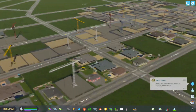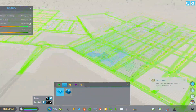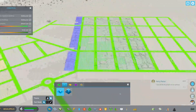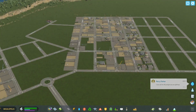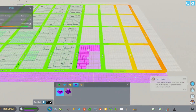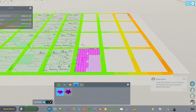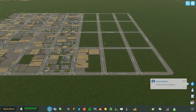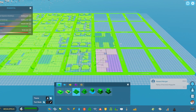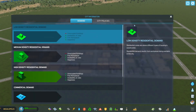I'm going to put some commercial down on this street — it seems like it's going to be a popular one. I'm also going to give them some office space because I see some purple demand right there. That's coming in pretty fast. They also want medium density, so I'll give them medium density, but that's the only block that's going to be medium density.